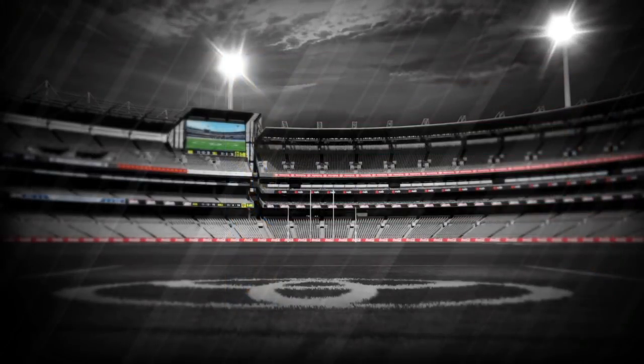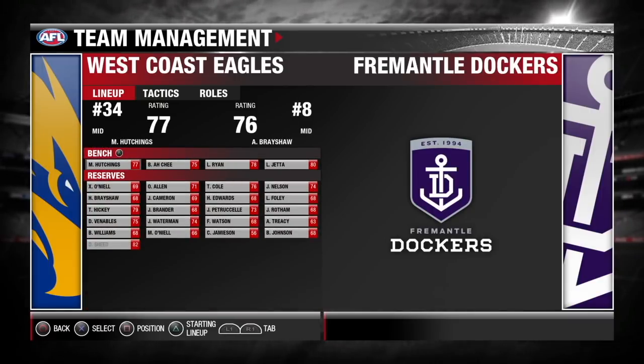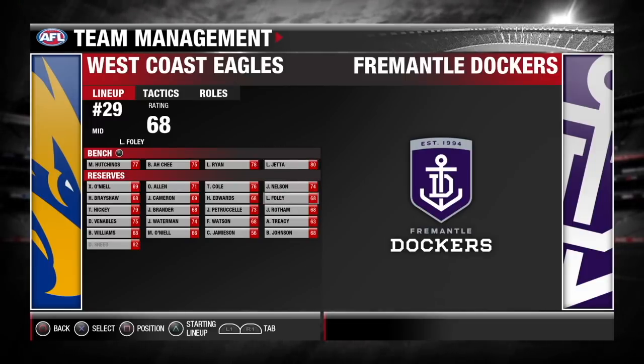So let's have a look at the lineup, guys. I'm going to start off with a fairly young West Coast Eagles side to take on the Dockers. Let's have a look at the bench — this is a cool feature in the game. You just press triangle and it goes to your bench and your reserves, which is nice once you get used to it. You can see all the youngsters I've got outside the team. Being pre-season, I want to give these guys an opportunity.